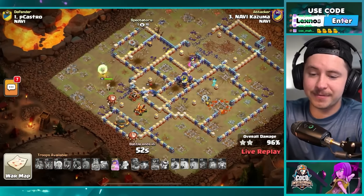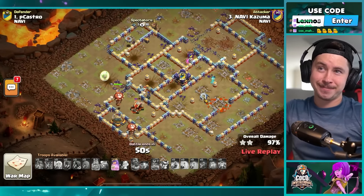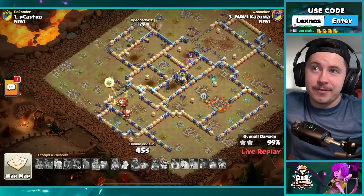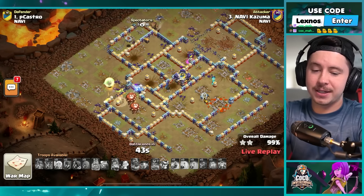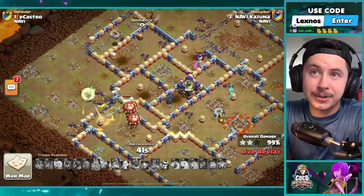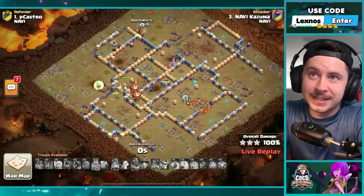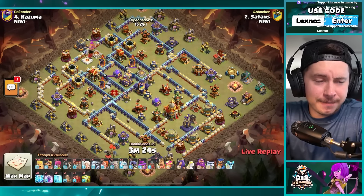Kazuma with the mass witches and overgrowth trick that didn't even really work — basically swagged an overgrowth and it's still a three star. Nobody in this match can fail — this is insane. Beautiful three star. Satans with the final attack for team NaVi.